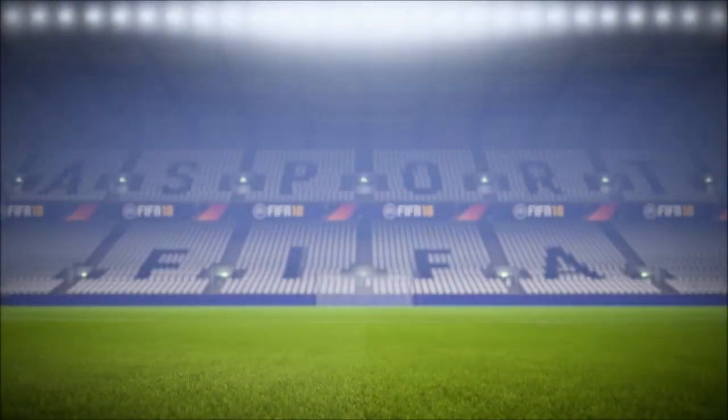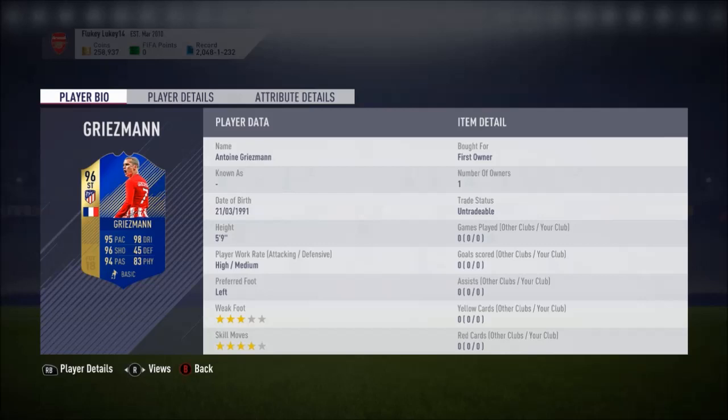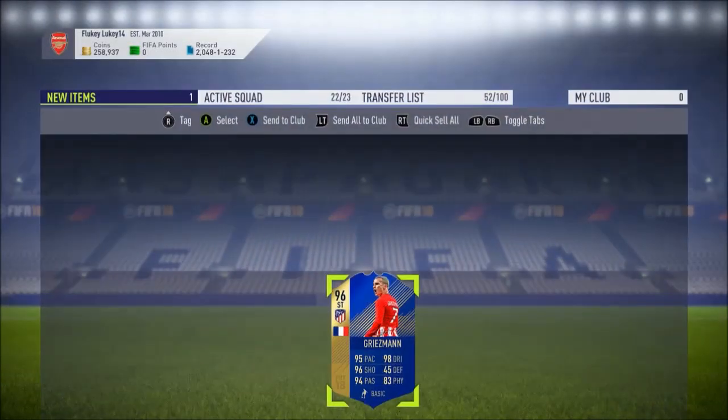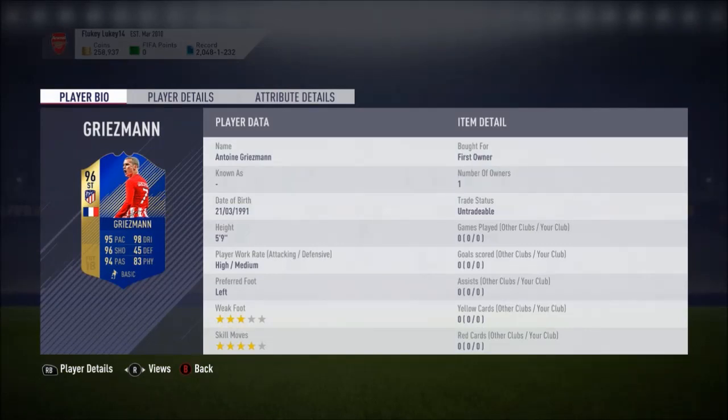Even 83 physical — his in-game stats are just going to be ridiculous. 95 pace, 96 acceleration, 95 sprint speed — they've not even done him dirty with something silly like 90 acceleration. 99 finishing, 96 composure, 99 agility, 99 heading accuracy and jumping. This card is going to be sick. I don't know how I'm going to fit him into my team — I'll probably put him at CAM as I've now got CR7 and prime up front. What a card to get. The in-game stats just say literally everything about the card. If only he had a four-star weak foot, but he has got four-star skills which is huge. That three-star weak foot will let him down a little bit, which is probably the only reason I'll play him at CAM instead of striker, because at CAM the three-star weak foot doesn't matter anywhere near as much.